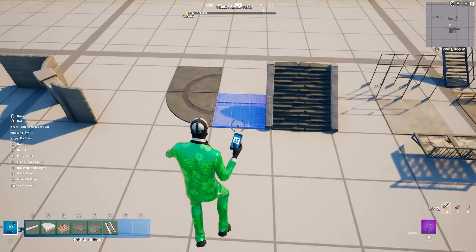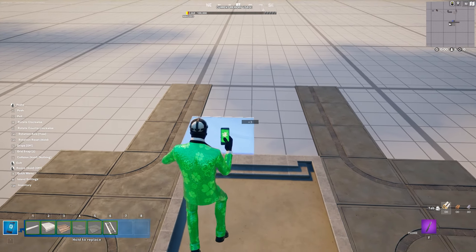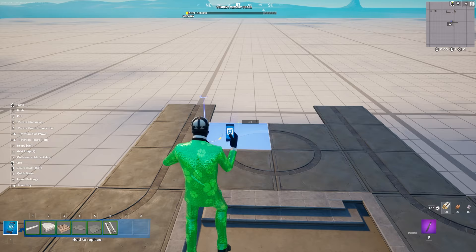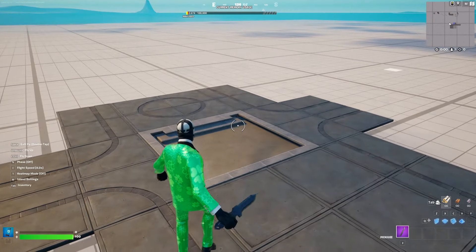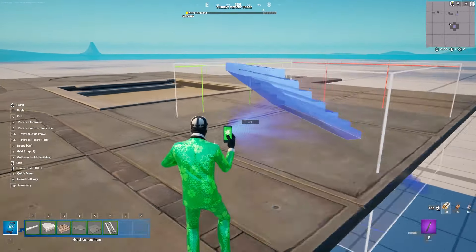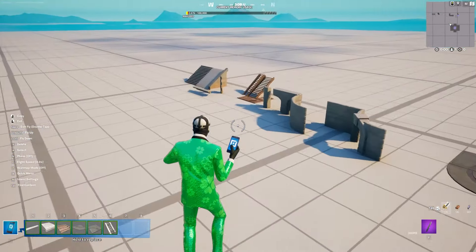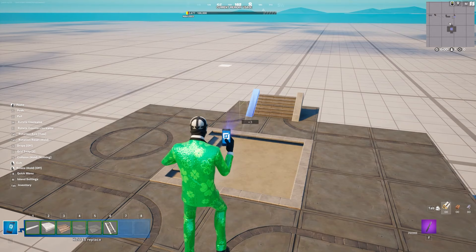You'll probably have to extend that. Then we're going to grab this piece and place it here in the middle, just like so. We're going to delete these because I don't want those anymore. So we're going to grab these stairs and place one right here, just like this. Then grab this piece and place that one there.